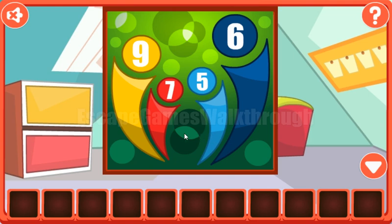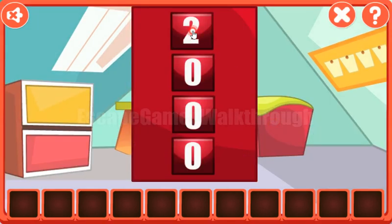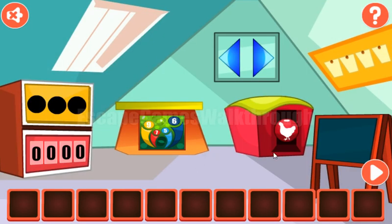Here we can find the first hint. It's numbers nine, seven, five, six. So we need to enter it here: nine, seven, five, and six. We've got the first token with the hand.